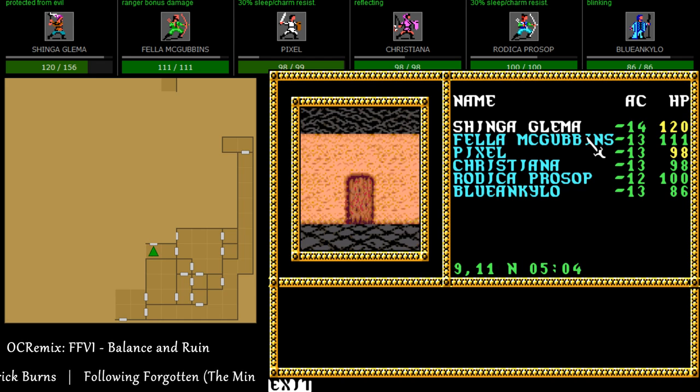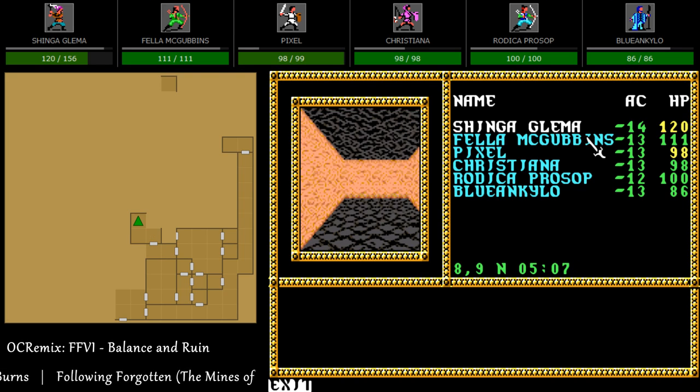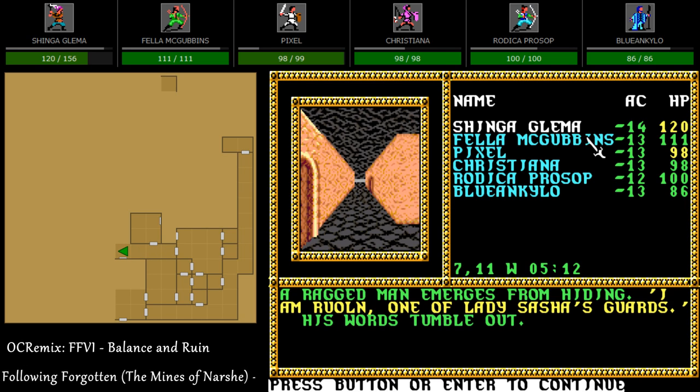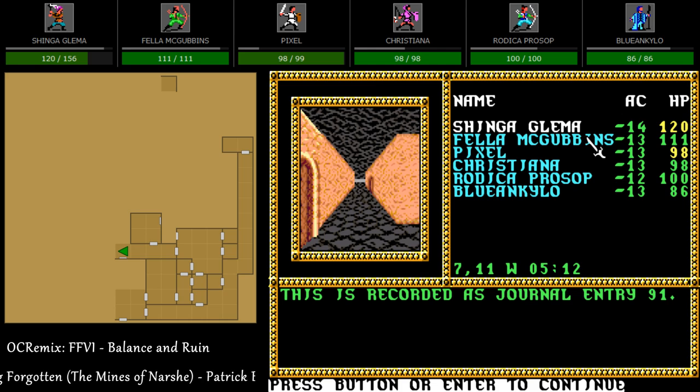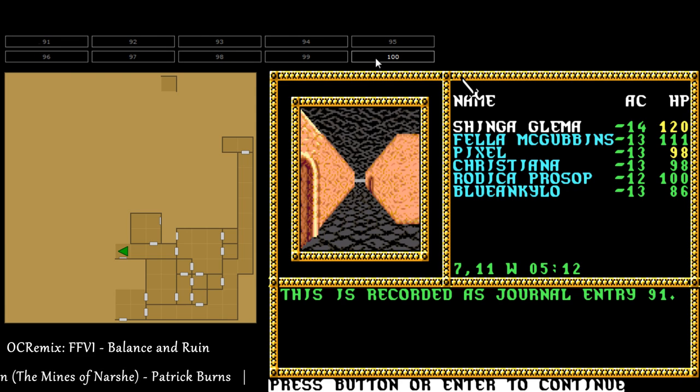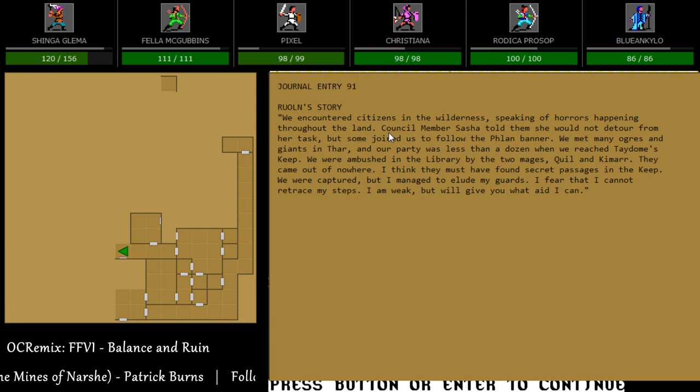Go to the southern door first — could be secrets anywhere. A ragged man emerges from hiding: 'I am Rolin, one of Lady Sasha's guards.' Journal entry 91 — let's do it. We encountered citizens in the wilderness speaking of horrors happening throughout the land. Council member Sasha — that's right, the one we were supposed to go on a trip with — she used to be a city clerk. Someone on the team remembered her.